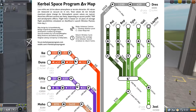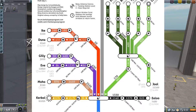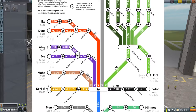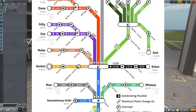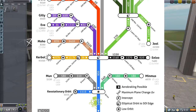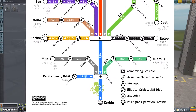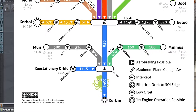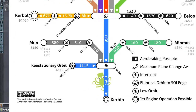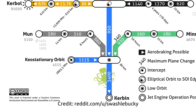I also found this useful cheat sheet that gives you an idea of how much delta-V is required to get to each of the different places in the Kerbal system. As you can see, it takes 3,400 meters per second to get into orbit around Kerbin, and another 860 to get a moon transfer intercept, and another 310 beyond there to get into a nice slow circular orbit.